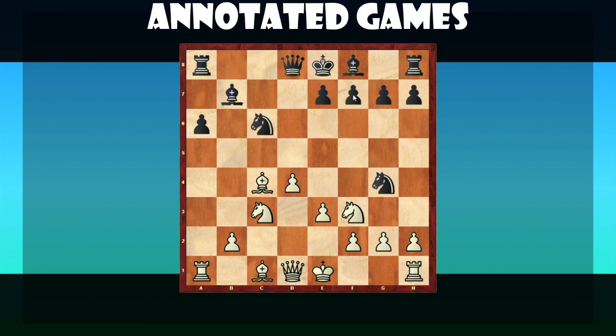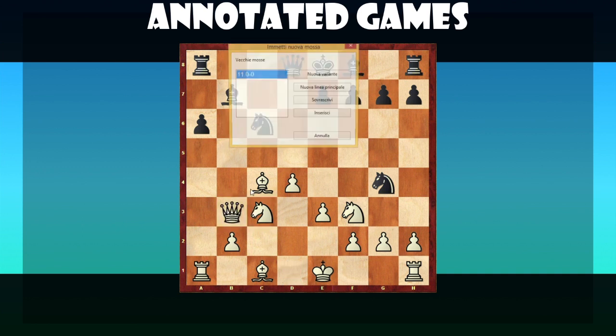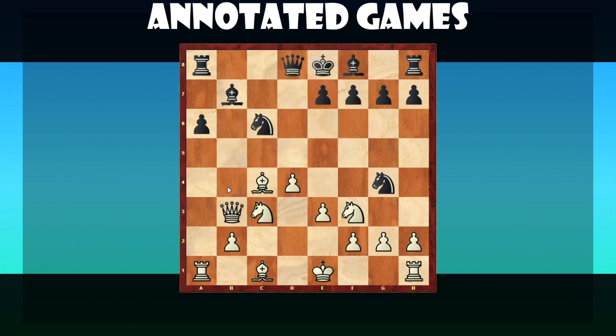Black played Knight C6 and now you made a mistake, because you had the move Queen B3, which is very strong. You attack the Bishop and you attack F7, so you win immediately. Queen B3 is winning. Instead, you made a mistake and played castles.